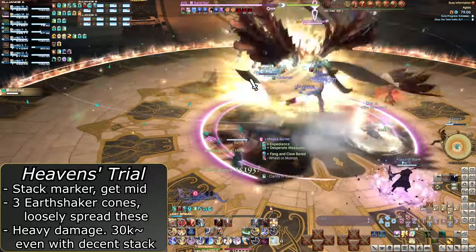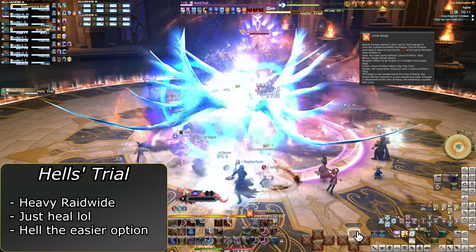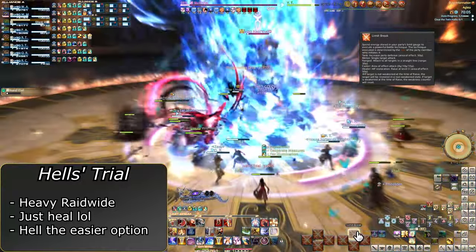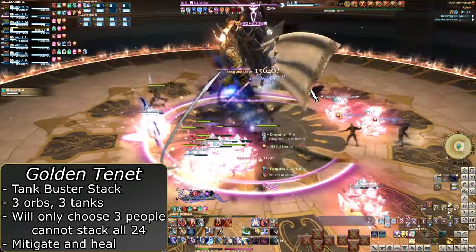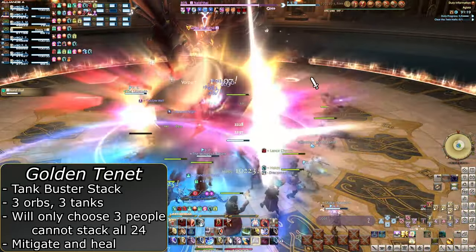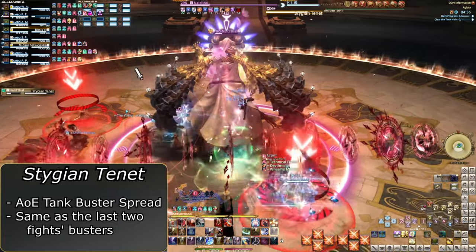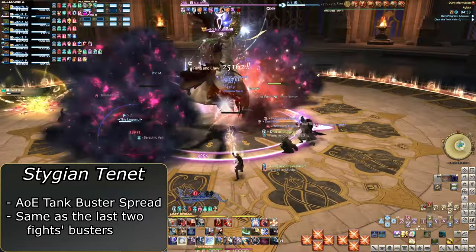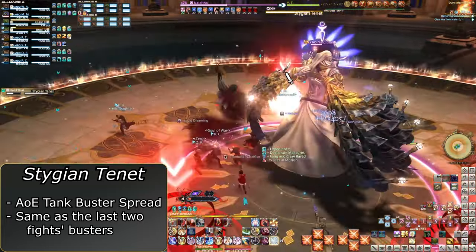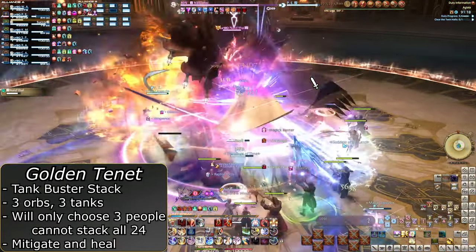Every Heaven's Trial can instead be Hell's Trial in any further occurrence — this first one seemingly is always Heaven's Trial. Hell's Trial is just a basic AoE. This first time it will immediately lead into Golden Tenet, a tank buster stack. The three orbs floating in the air means it wants all three tanks to stack. The other possible option is Stygian Tenet, which is the same but with each tank getting a marker they have to loosely spread out for, and it can kill other players — the size is the same as Railger's. Mitigate the damage and heal up after.